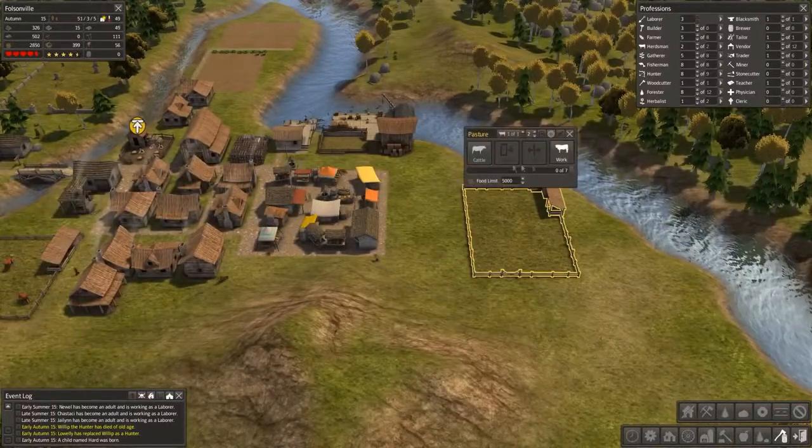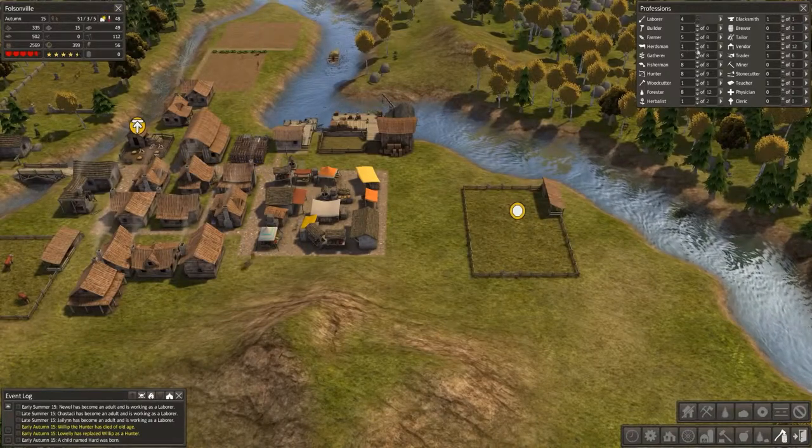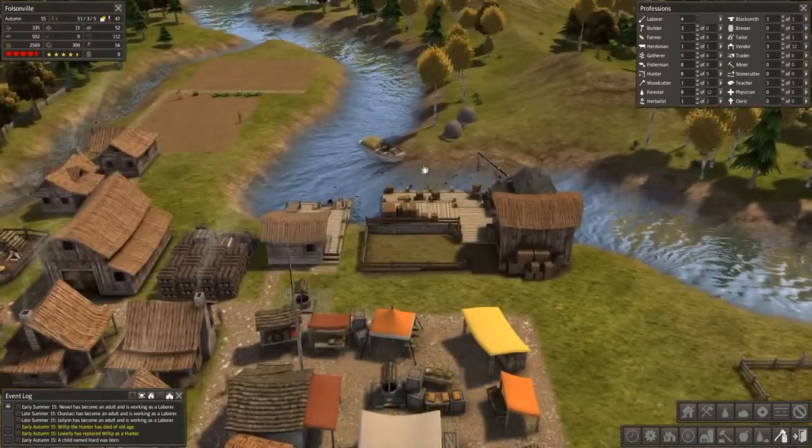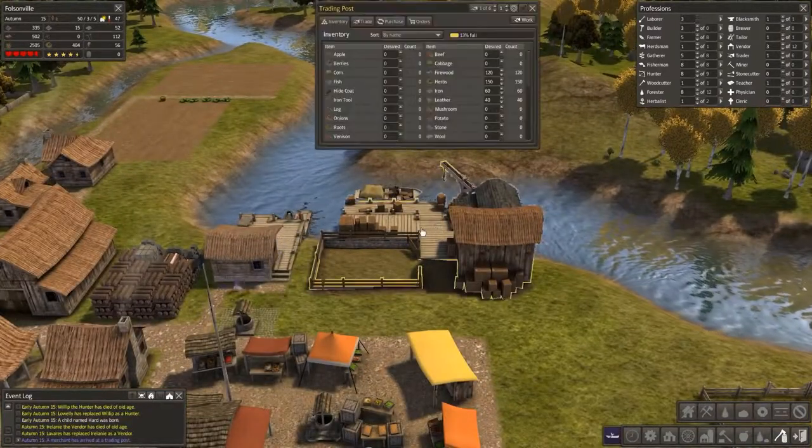We'll just shut it off and remove our herdsman — move on like nothing ever happened, nothing to see here. Except another merchant coming into town! Let's see if we have something we can trade for this time.